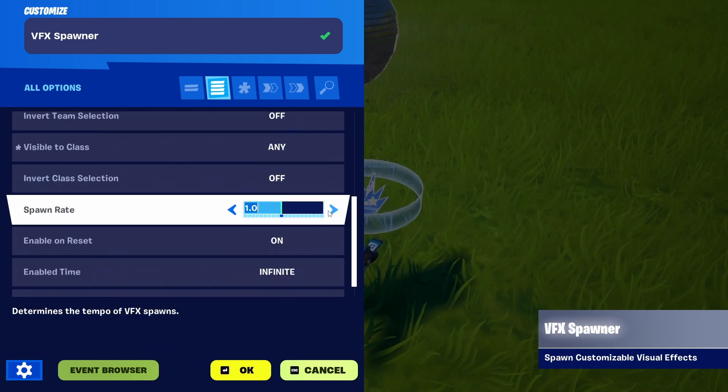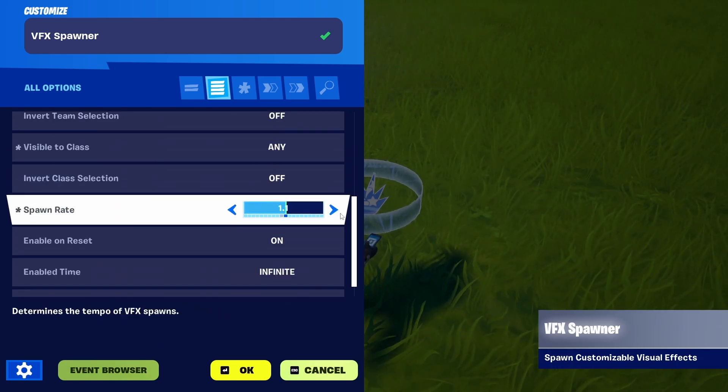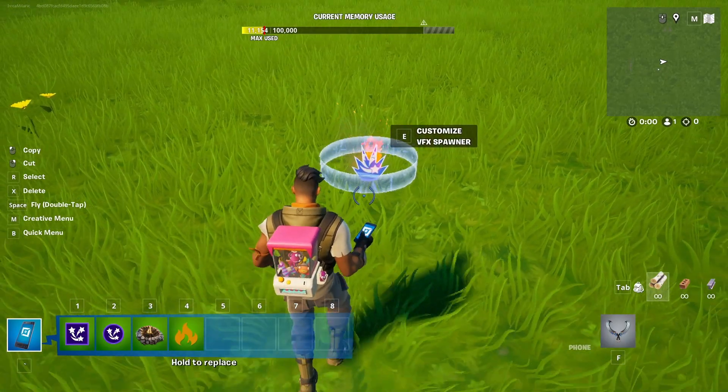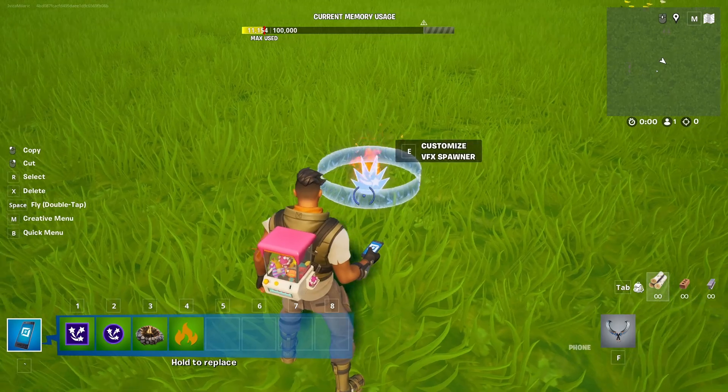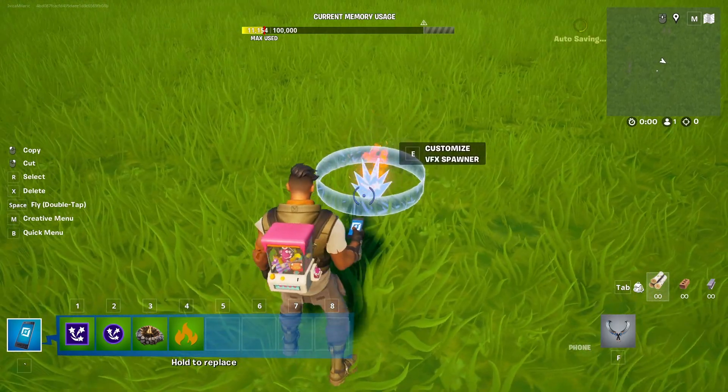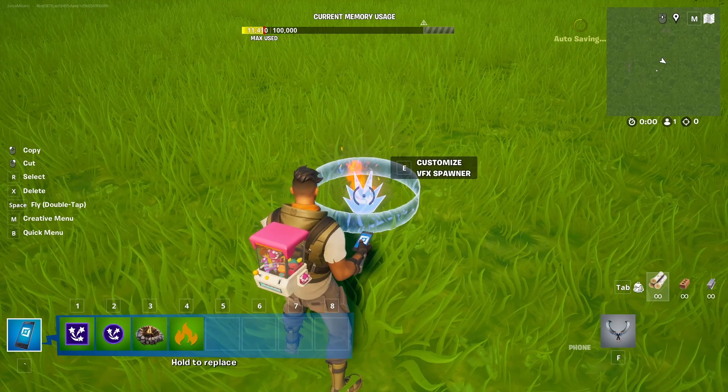We have the ability to change the spawn rate, so we're going to increase it a bit. And right now — there it is. It looks pretty underwhelming, pretty simple and kind of plain. But in my experience, the solution is this.